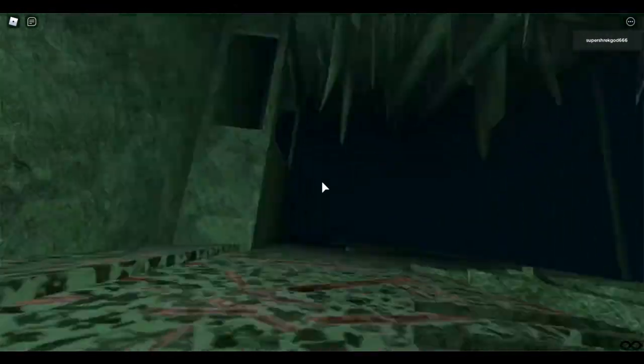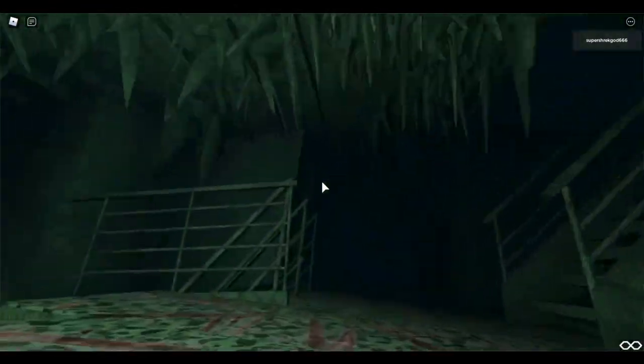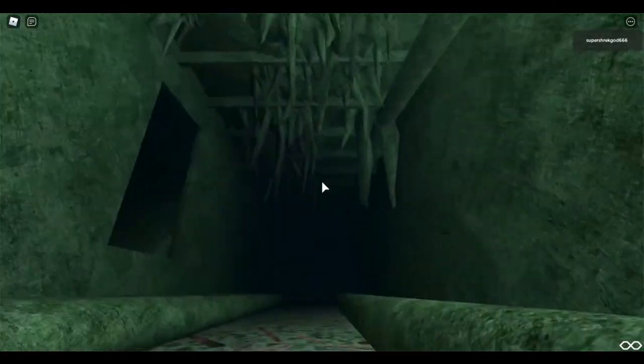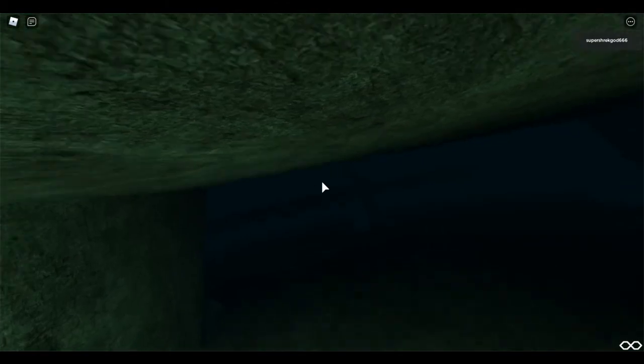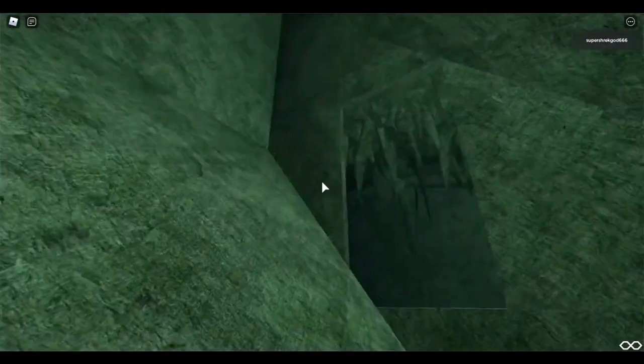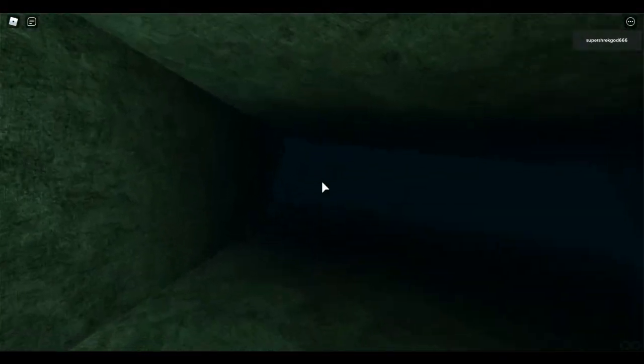We have Scotland Road here. I don't think I'd be able to swim too far — this is actually the boiler room area. Let's go down. Oh, there's an invisible wall. Anyway, that takes you to boiler room six.